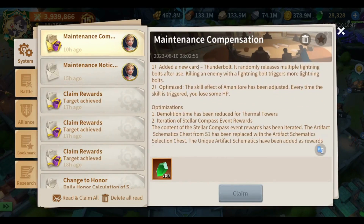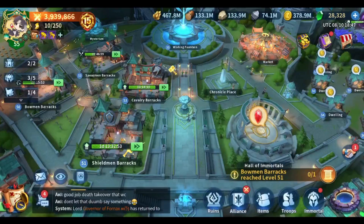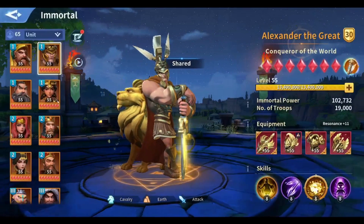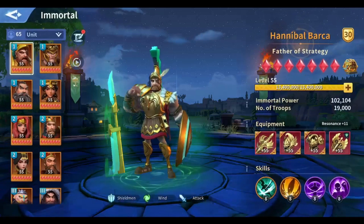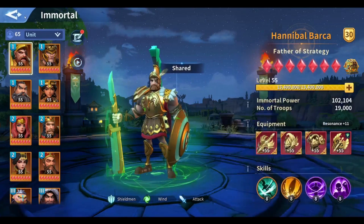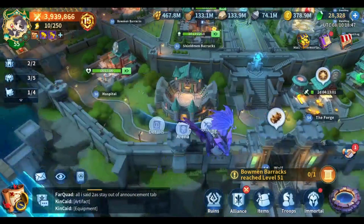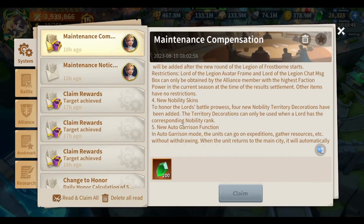Number five: sharing of immortals' equipment and artifacts. This one is really nice — it helps us brag about the artifacts we have in our alliance. You can share artifacts and they get posted to the alliance tab. Same with immortal equipment — for example I have a really cool equipment here for Hannibal, so we can share those in the alliance tab as well. What we really need, though, is sharing arena reports — there are a lot of reports in arena I'd really like to share with my alliance, so I think we need that option more than sharing artifacts or equipment.